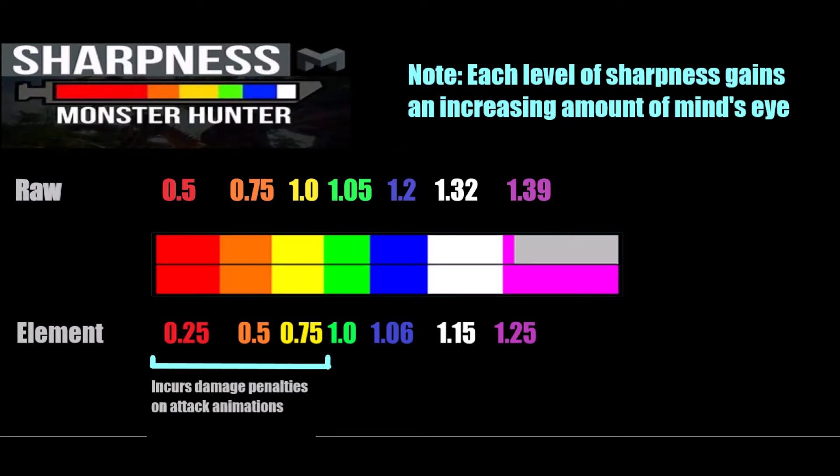For blademasters, sharpness applies a flat modifier to your attacks based on your current sharpness level, ranging from red to white as well as purple when Sunbreak rolls around. The sharpness consumption rate is often minus 1 sharpness per hit, depleting faster for moves that guard with the blade and multi-hits. Getting knocked back during a guard also increases the amount of sharpness consumed. You never want to be in any sharpness level below green because of the 75% or greater damage reductions.